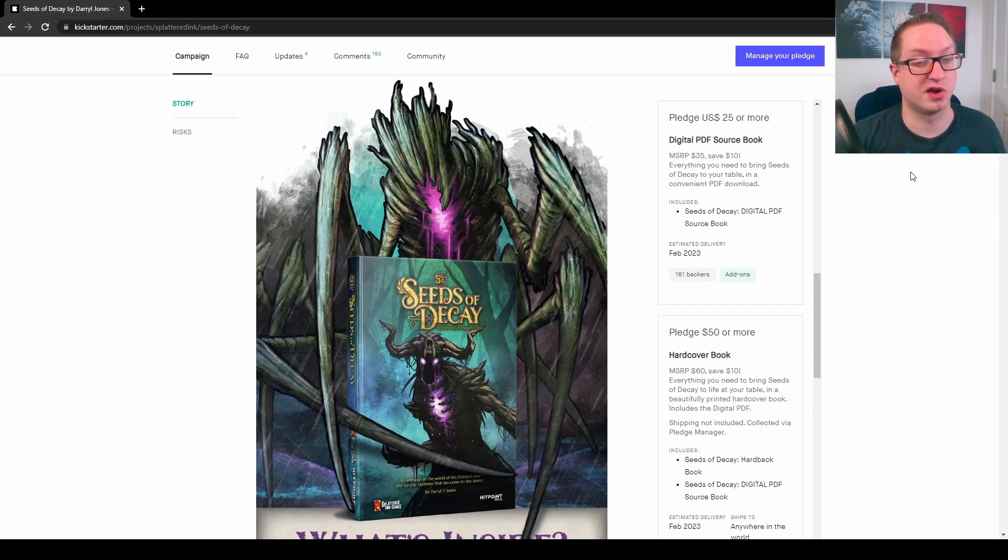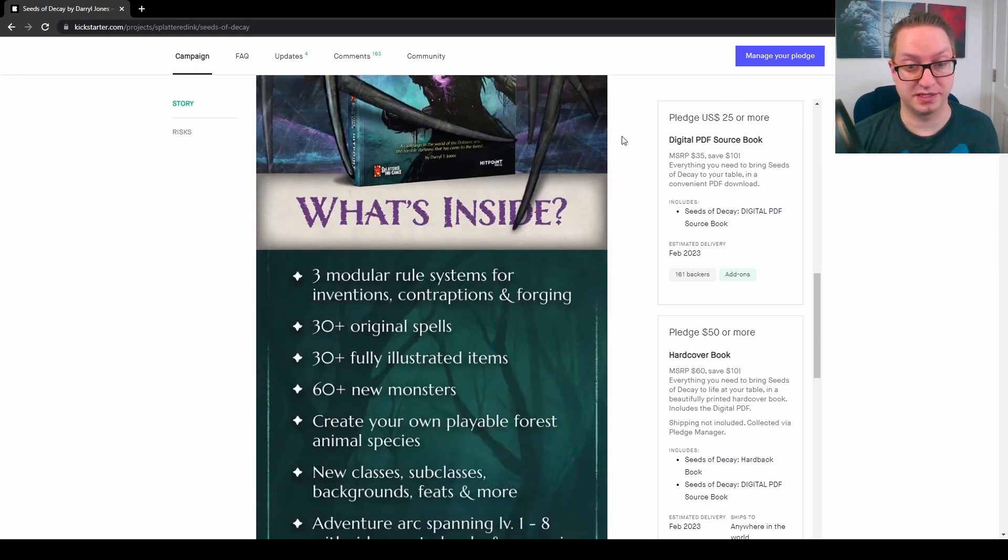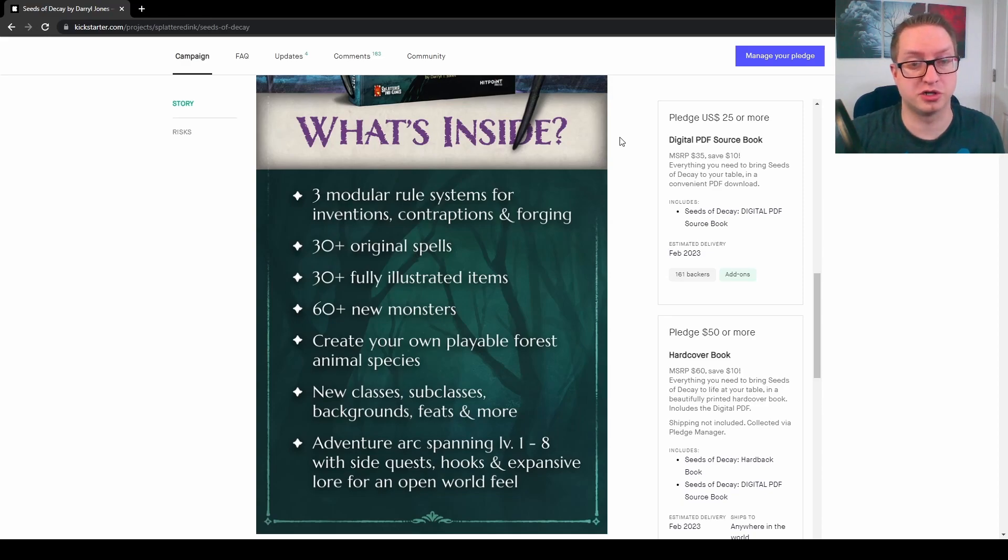First off, I have to say that I really like this art that's here on this graphic right at the top. It shows us the key details about what's inside: three modular rule systems for inventions, contraptions, and forging; 30-plus original spells; 30-plus original illustrated items; 60-plus new monsters and characters.